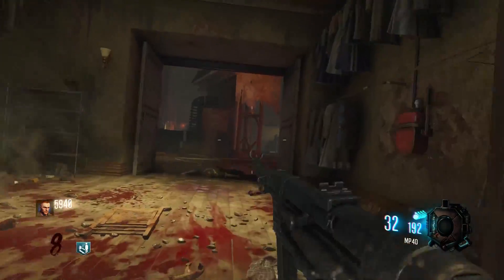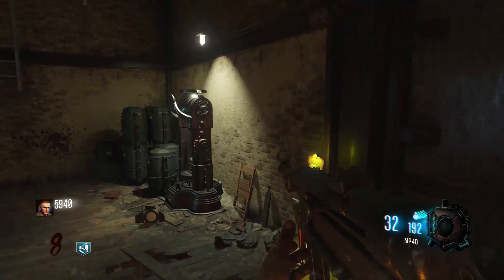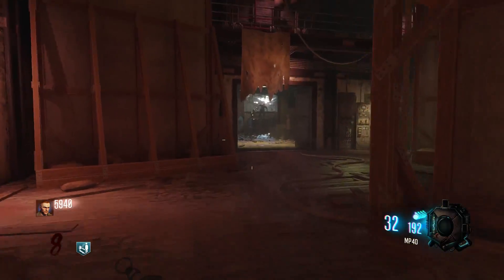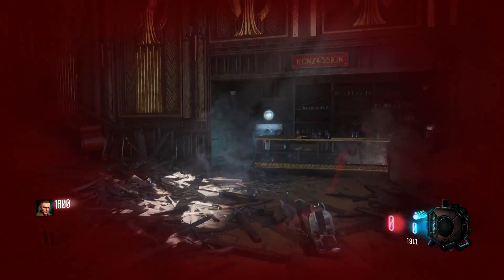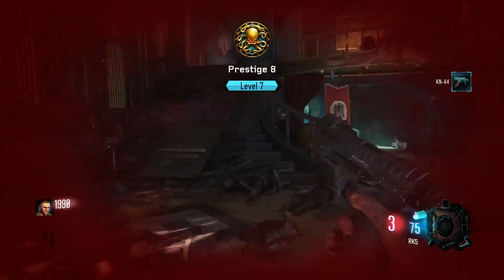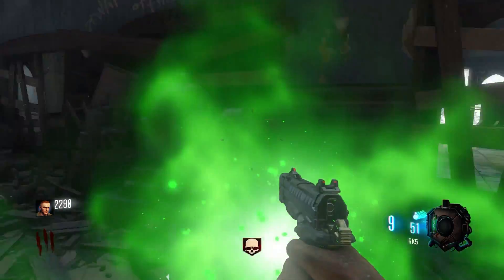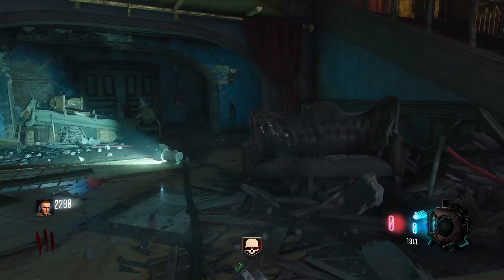Some other things with the update: they fixed a lot of the Origins glitches, which was a big thing for me. There were a lot of glitches in Origins — trying to do the Easter egg with all these glitches was a pain, but they finally fixed them, which is amazing. So that's basically all the big things in this update: a lot of glitches and bugs were fixed, the MP40 is back in its original spot on Kino, and the biggest thing — the M1911 and the AK-74U are now on Zombie Chronicles.